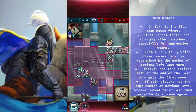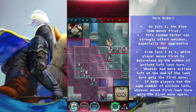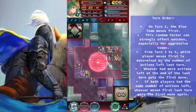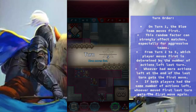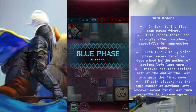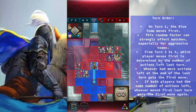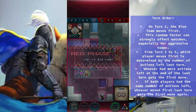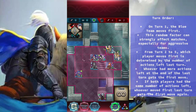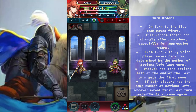Turn order: On turn 1, the blue team moves first. This random assignment can strongly affect matches, especially for aggressive teams. From turn 2 to 5, which player moves first is determined by the number of actions left at the end of last turn. Whoever had more actions left gets the first move. If both players had the same number of actions left, whoever moved first last turn gets the first move again.